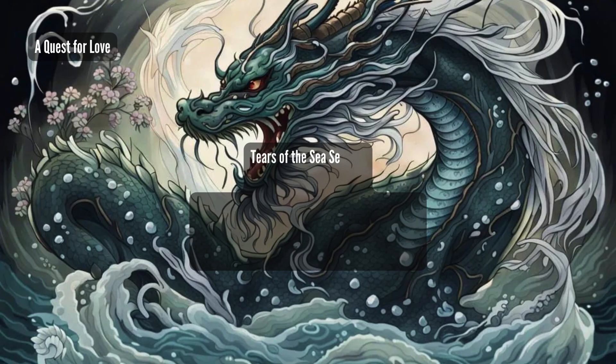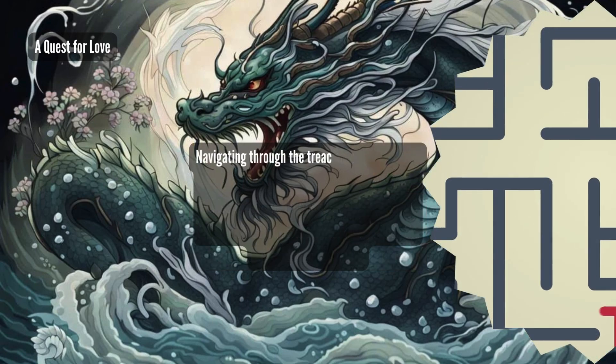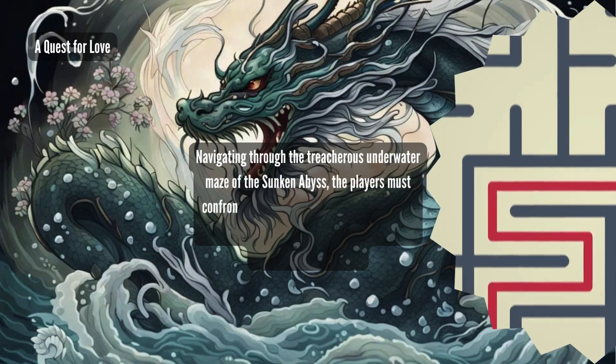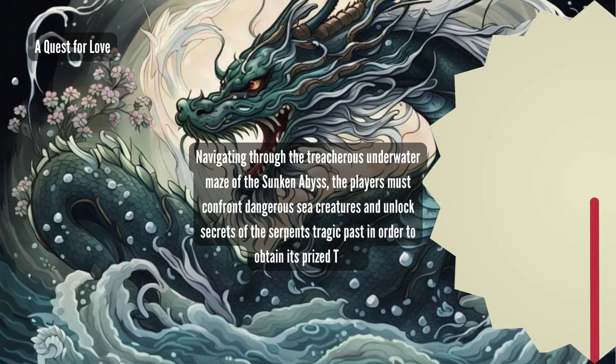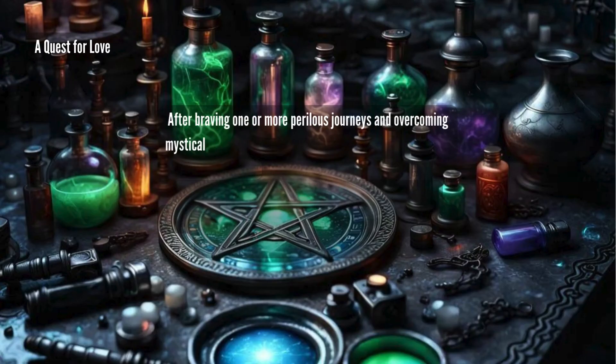Tears of the Sea Serpent are hidden within the depths of the Sunken Abyss. These luminescent tears are said to embody the sorrow and secrets of an ancient Sea Serpent. Navigating through the treacherous underwater bays, the players must confront dangerous sea creatures and unlock secrets of the Serpent's tragic past in order to obtain its prized tears.